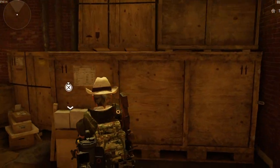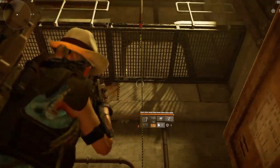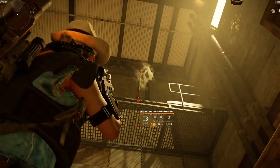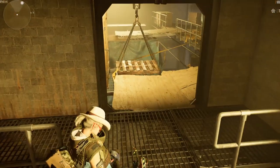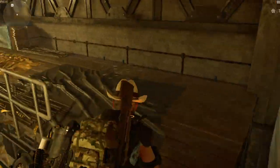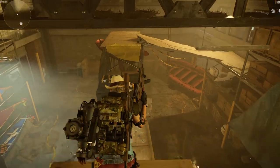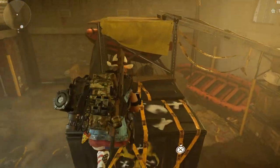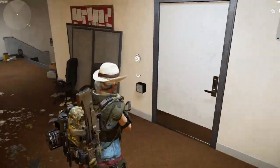In here you'll get another phone. Then if you look up, you'll be able to shoot a rope here. You climb up this rope, come round, run straight across here and up — and then you're into here.